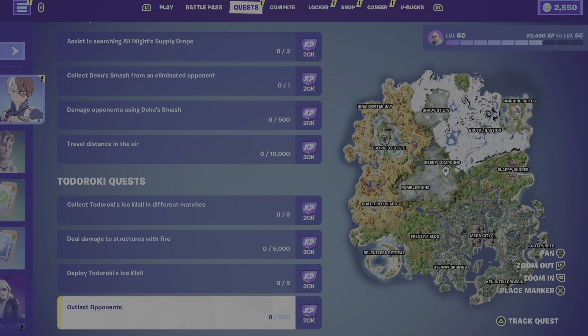Anyway, just wanted to jump on here and give you these two quest lines. The brand new ice wall can be thrown up and can kind of deter and stop the Deku Smash, so you do have something to counter it if someone throws it at you.